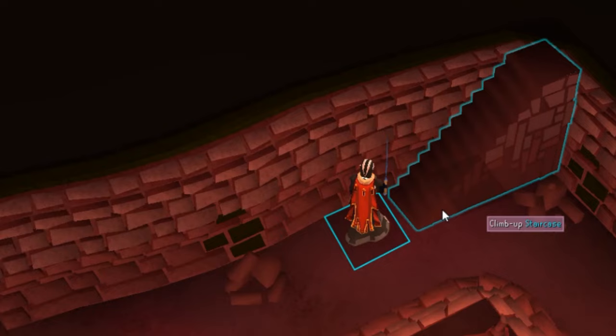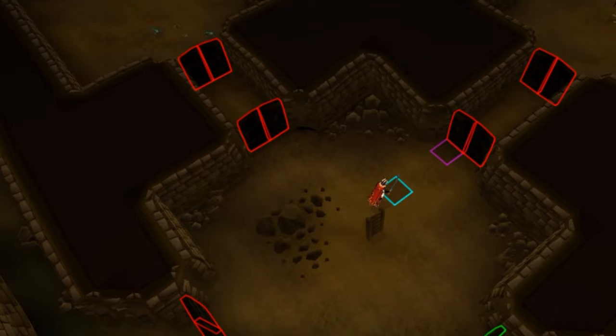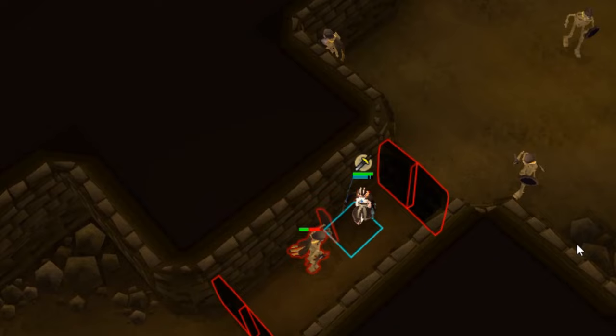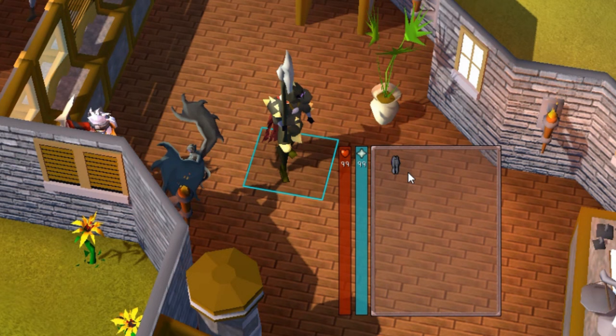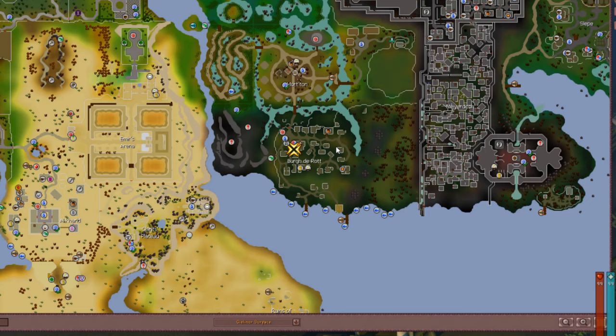If you have 83 Magic, you can use the Arceuus spellbook and teleport there while using the Warped Scepter. If you want to use Iban's Blast, you can build a Barrows Teleport in your house and use Teleport to House to get there. If you don't have the Magic level for the teleports, you can use the Morton teleports you may have accumulated from clue scrolls, the Morytania Legs 3 if you got the Hard Diary done, or the Draken's Medallion — all of these will work.